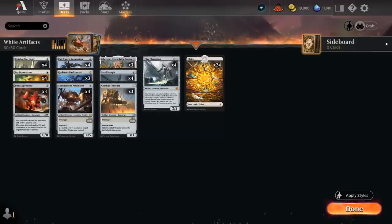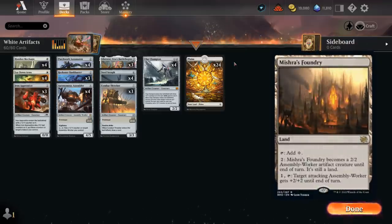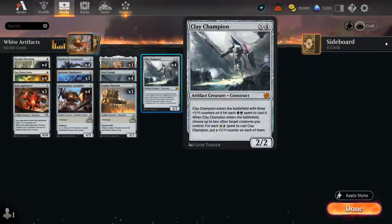Another payoff for sticking to a mono-white deck — especially if we have 24 Plains in our mana base and are giving up Mishra's Foundry, which is a pretty significant card — is Clay Champion. It's X and 4 mana, and when Clay Champion enters the battlefield, choose up to two target creatures we control, and for each double-white mana spent to cast Clay Champion, put a +1/+1 counter on each of them. So if we cast Clay Champion for four mana, that's quadruple-white — we get to put two +1/+1 counters on two separate creatures, adding six power and toughness to the board for just four mana spread across three different bodies. Later in the game with more mana available, we can play a six or eight mana Clay Champion to add even more counters to the team.